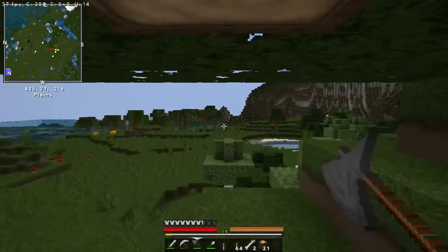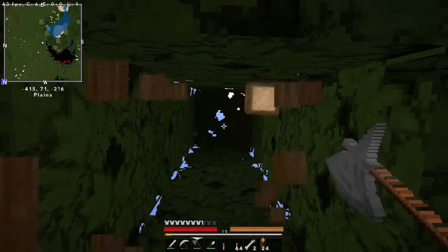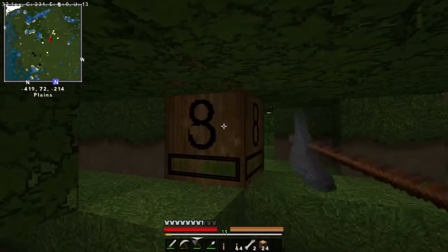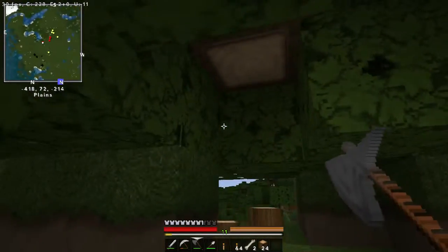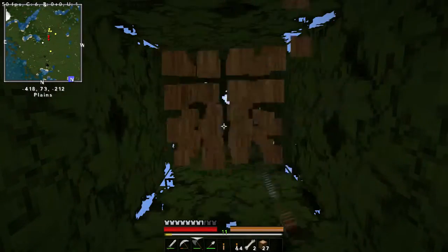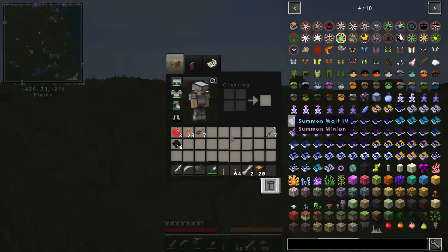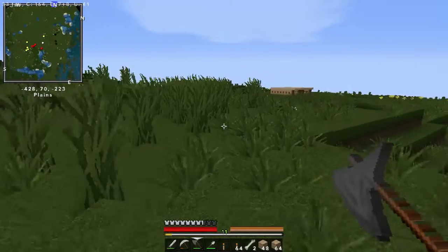Leave a comment. So we are getting a lot of wood today because we are going to extend the house. We're going to make a proper storeroom, make it bigger. I should install that fast leaf decay because this is really annoying. 28 - let's see how many wood that makes us. A stack and a bit. Nice. Let's go and extend my house.